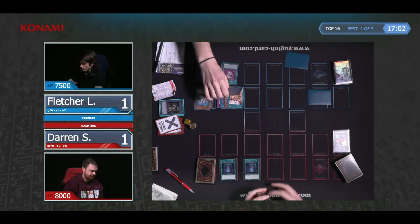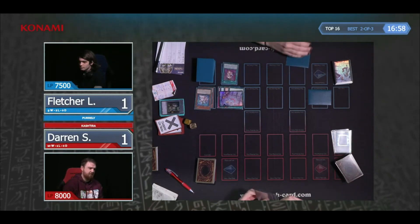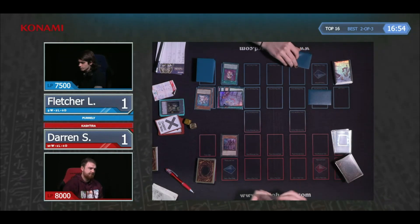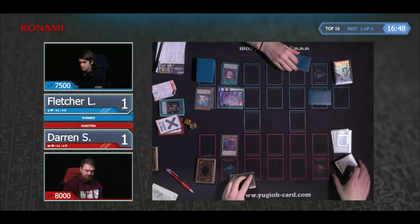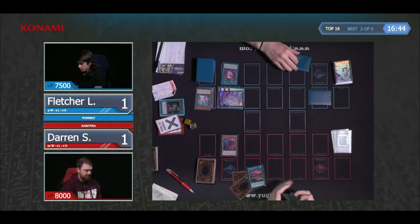Top of a Book of Moon, okay. Maybe he's doing this in the draw phase to get ahead of that effect that lets you draw a card. And there's the Unicorn! That's incredible. We do know that Fletcher's going to hit this with Ash Blossom — but the question is, does Darren have another card to play through that? Looks like he's let the search go. Maybe he's saving it for Theosis.